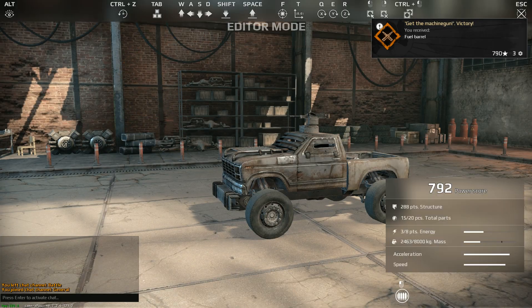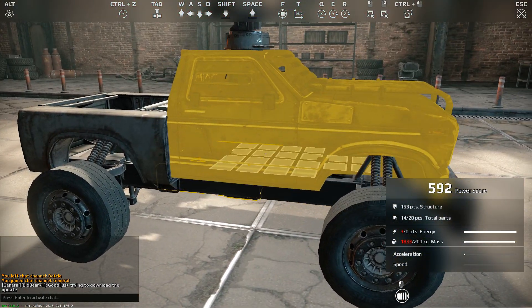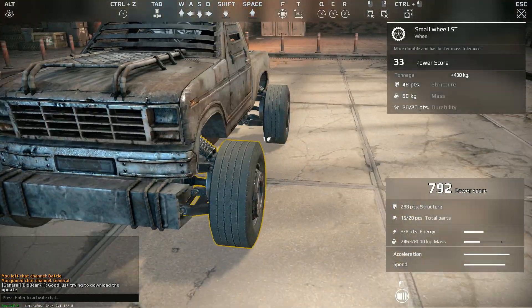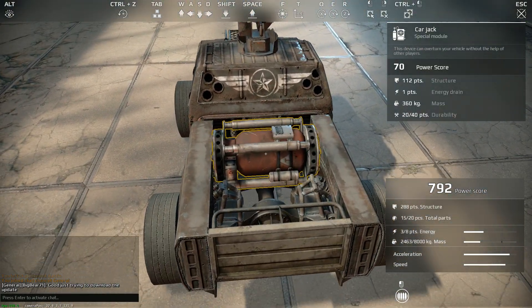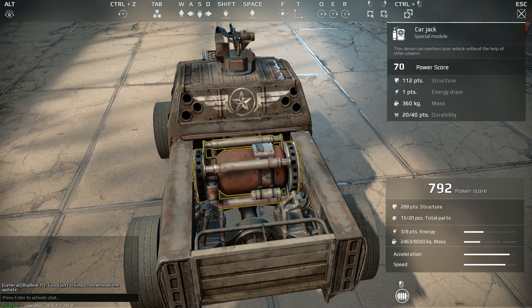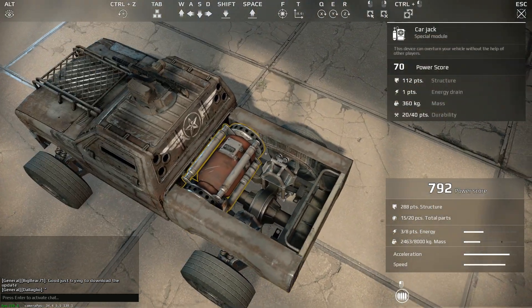Now this is my vehicle. I can walk around it, I can take parts off of it — that's the entire cabin. And you can pretty much build this like you did with Legos. I've got a car jack here, which overturns your vehicle. This is something that apparently they learned from War Thunder: make sure you have something in the game that's going to allow you to get your vehicle righted when you need to, because at some point you will flip yourself over.